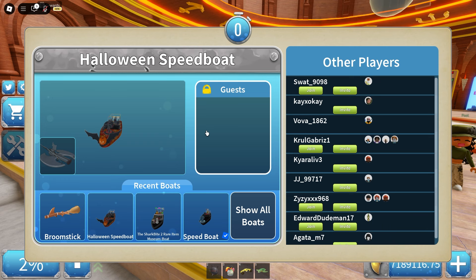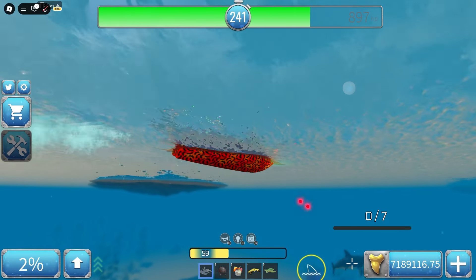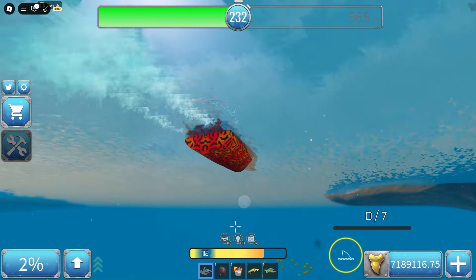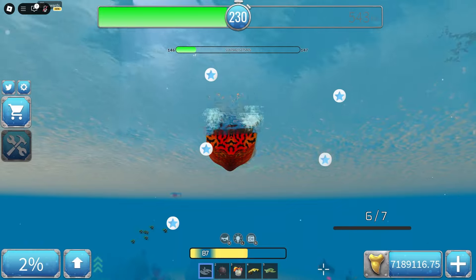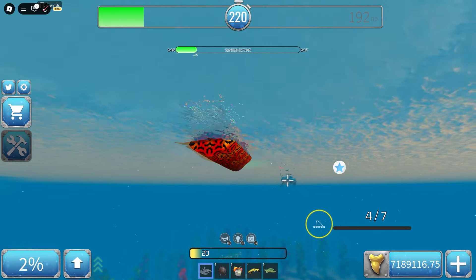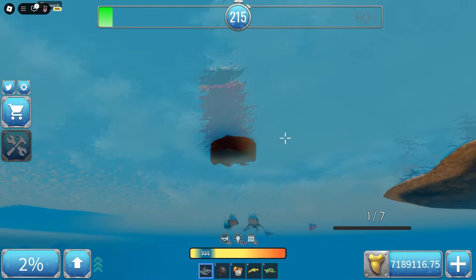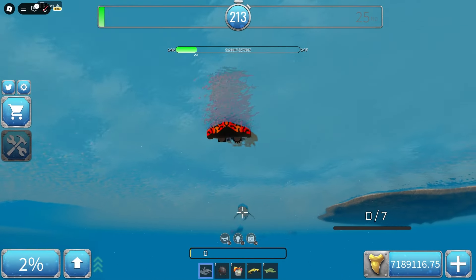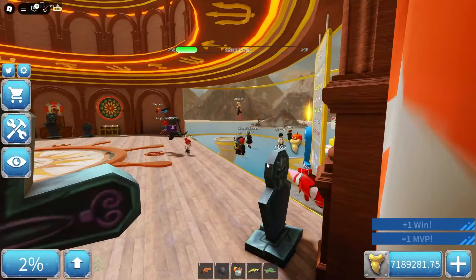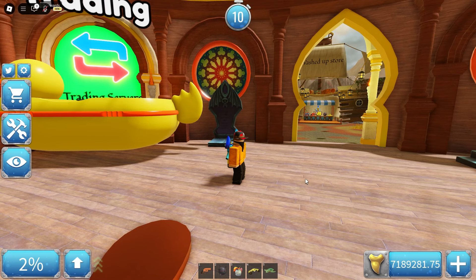I want to use my Halloween boat again because it looks so cool. Let's go talk to sharky. Together with the turret it's kind of hard to talk while focusing on the shark, but I'm doing a lot of damage. Come on, keep damaging the shark - okay, that was so bad on me. Only 60 HP left on the shark. I guess that's it for today because the broomstick isn't out in the trading server so I can't do a speed test.